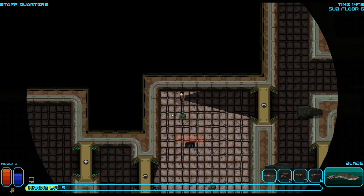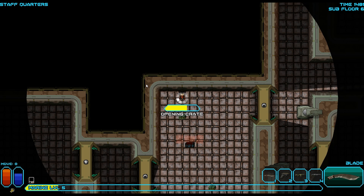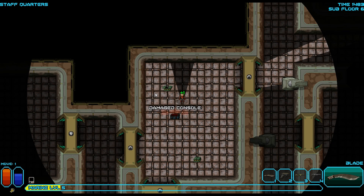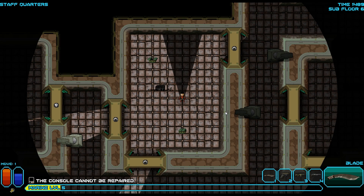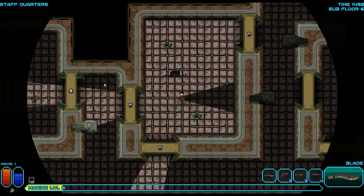These guys are toast under my mighty blade. Ammo crate — it's not good. Energy cells and shotgun shells. We have a lot of shotgun shells now. Let's check out this console. Another ammo crate. Rifle rounds — 56 rifle rounds. That's pretty good.